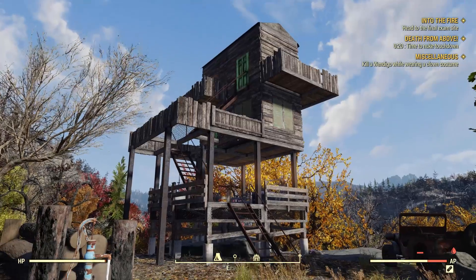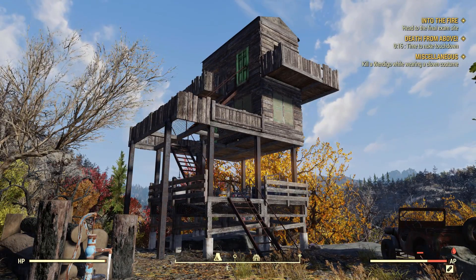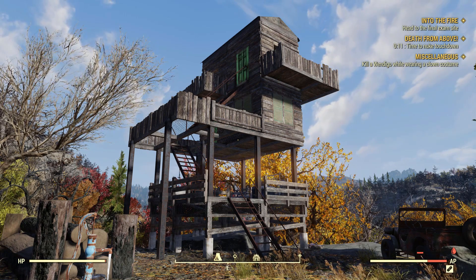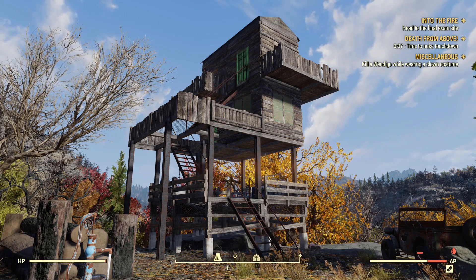But it would destroy the roost-looking tower aesthetic I was going for if you put walls on the lower level, because then it wouldn't look as tower-like — it would just look like a three-story house. So anyway, that's basically the gist of it.